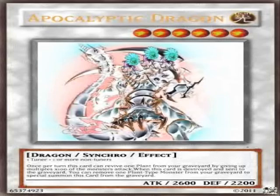You need 1 tuner plus 1 or more non-tuner monsters. Debris Dragon can get it out easily because you can use Dandelion tokens or other stuff like that.